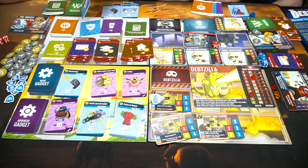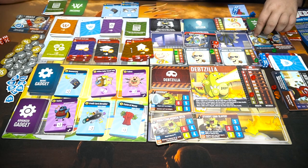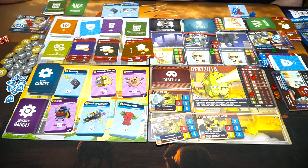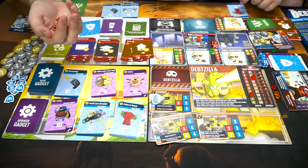Time to budget — time to budget my earnings. I'll take insurance; it really helps against the boss. Want to buy any gadgets? I only have two dollars. There's a gadget here: plus two to the player on your left and right — so that's plus two to you or minus two to me. I'll take the minus two. I'll save money to summon heroes when fighting Deadzilla.